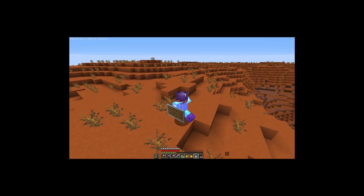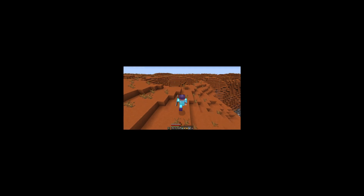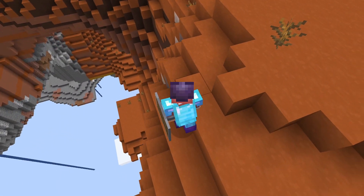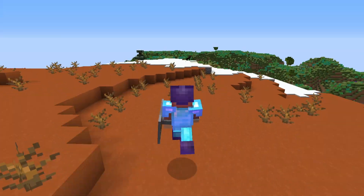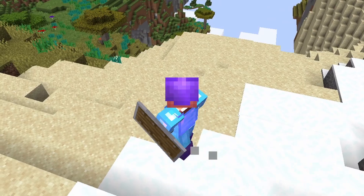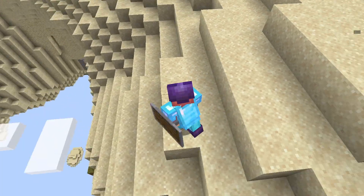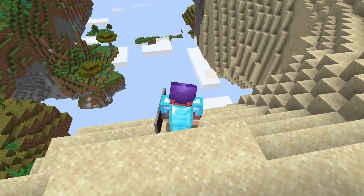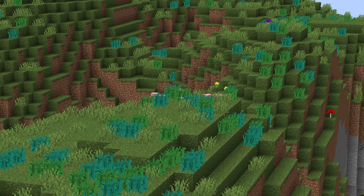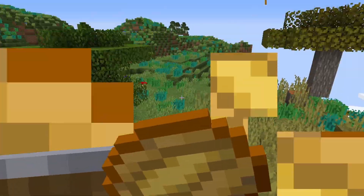Wow, this is a very big mesa. This just goes on forever. I also have to be careful I'm not passing the stronghold. There's a little bit of a snow area over here with a little bit of a desert. That's cool. I've never actually seen sand in this world before, so I think I'm gonna collect some real quick while I'm here. I'm gonna go kill these pigs because I am starting to run low on food.